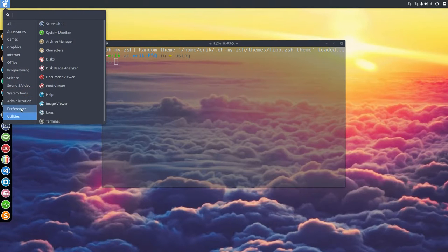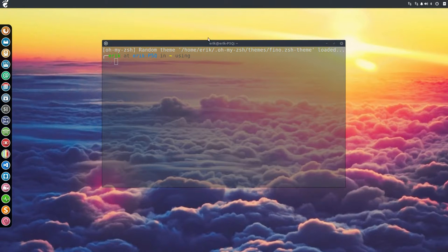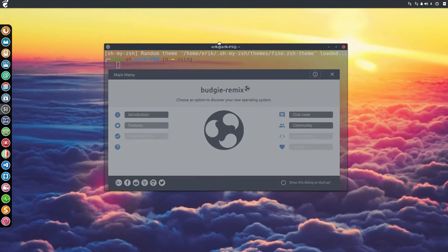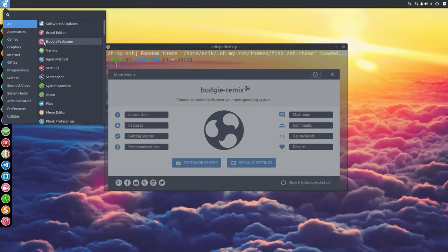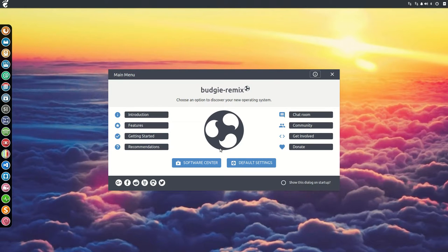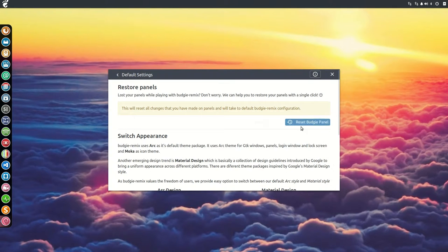Everything just looks great. For the Budgie Welcome, I'll make another icon — a specific logo for Budgie. The icon shown here is a standard icon, the swirl from Debian, but I feel this should be the proper Budgie remix icon. I'm going to make this one, not linked to the Debian swirl. What was interesting is the default settings — you can restore and reset the Budgie panel, something I can try to see if it fixes things.